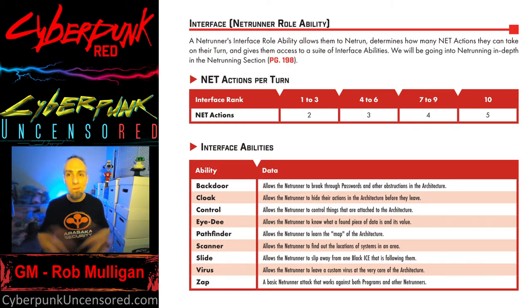Virus is pretty dynamic. A netrunner can come up with anything they can think of in the form of a virus to leave in an architecture, and the GM determines the DV to beat to create it. A more elaborate virus might take more turns. It's flexible and under GM discretion, but gives the player a lot of creativity — maybe a virus that loops security cameras and deletes the footage after a set time, or controls certain things in the architecture.